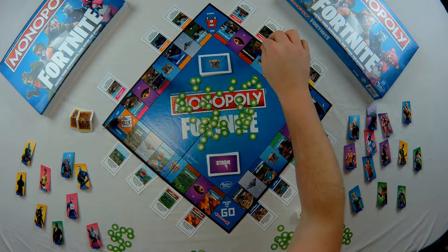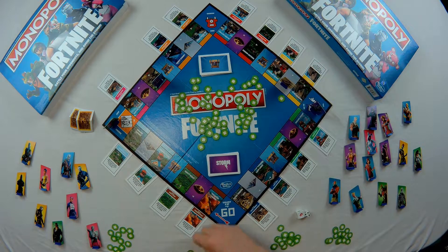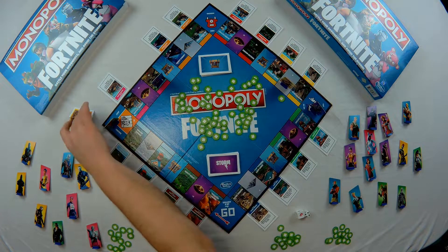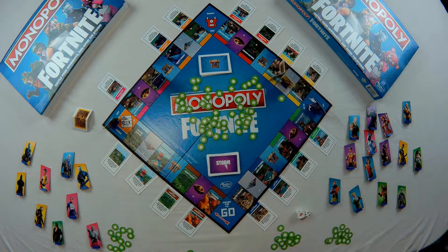Next player rolls four and a brick, moves four spaces, and lands on a trap — losing a hit point. Then places a brick wall at Salty Springs because they walked over it.